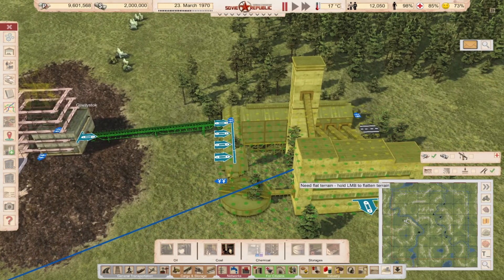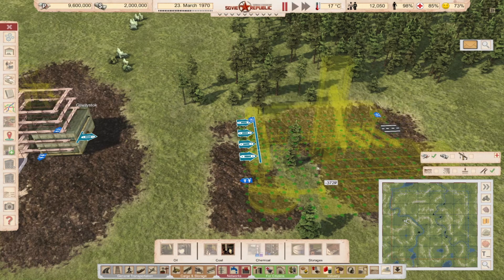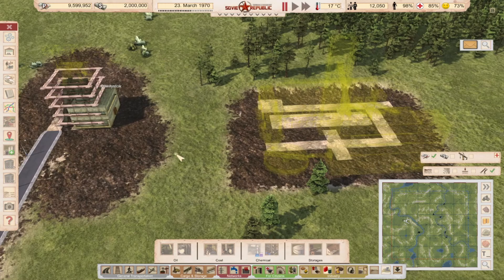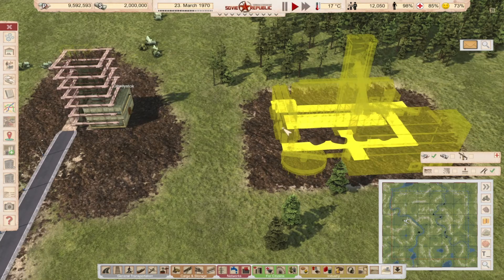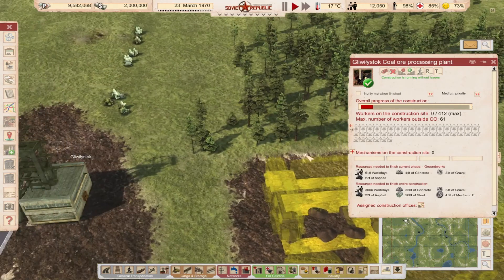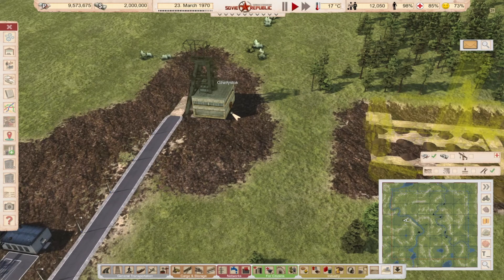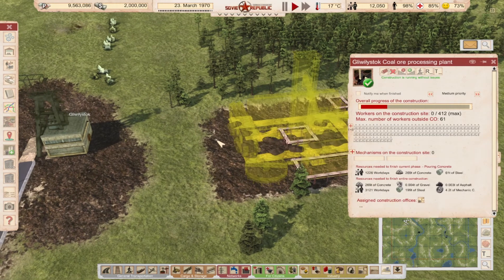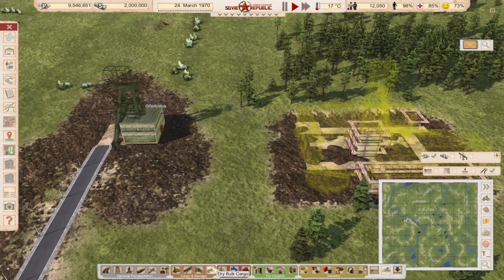But now let's place this down. I will press control to disable the auto-connection, because I will also place down an aggregate storage. I advise you to do this every time you build a building. If this building's storage fills up but it cannot produce — for example due to no workers or power — the mine won't be able to produce anything either, because it has no space to export ore to.